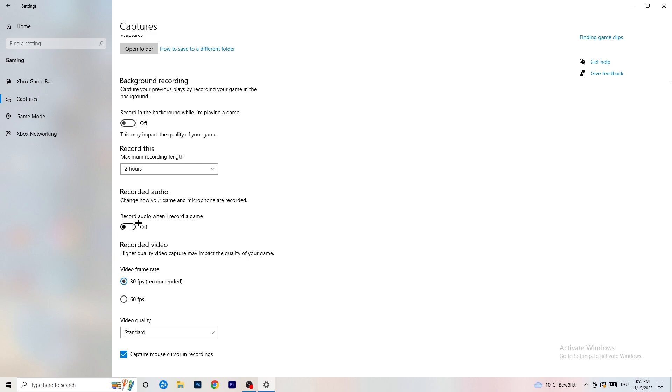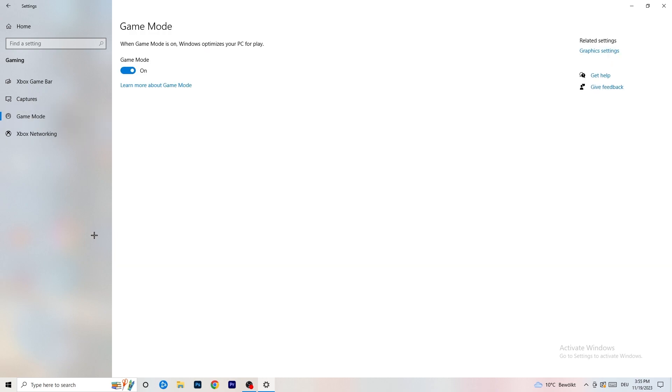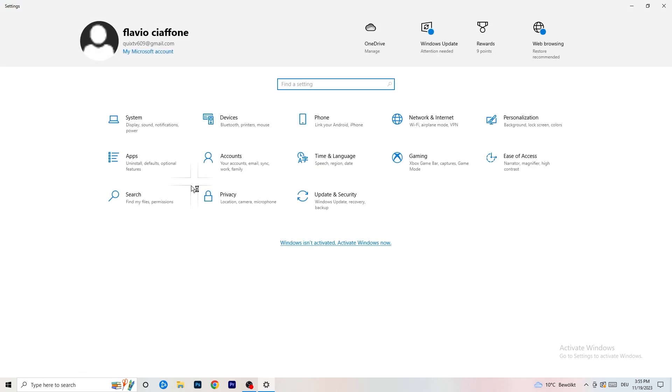Also make sure background audio recording is off. Then go to Game Mode — whether this works better on or off depends on your specific PC, so check it for yourself and see which setting gives you better results.